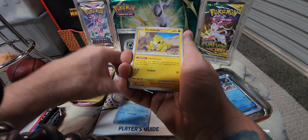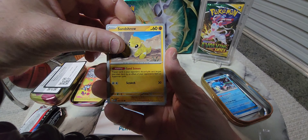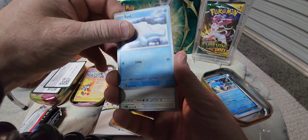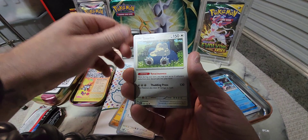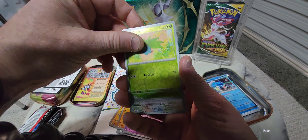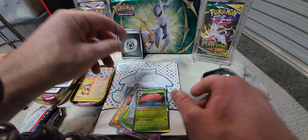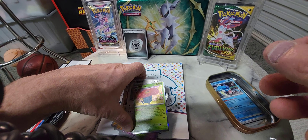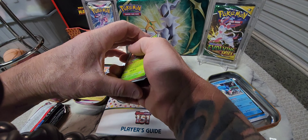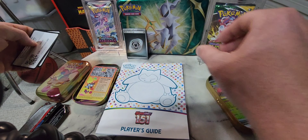Krabby, Krabby, Ventura, Seal, Doduo, Snorlax, Sandslash, Haunter, Oddish, Jigglypuff, Wildbloom. Okay, that's the first tin done.